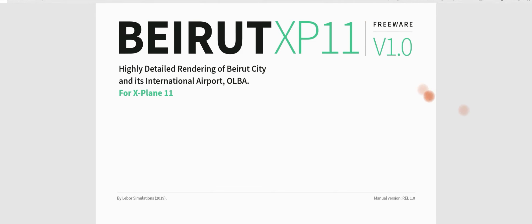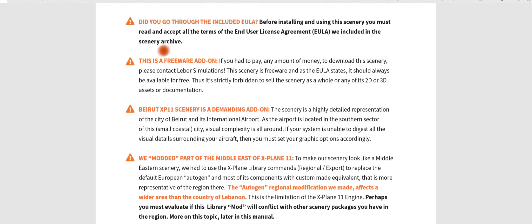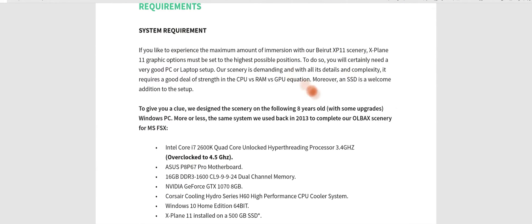Now this is freeware — I'm going to say that straight off. And you get this incredible manual that has all these different sections in it. It's got a practical section, a literature section, some very important information — stuff like whether you went through the included EULA, noting that this is a freeware add-on that mods part of the Middle East of XP 11. It's absolutely immense — this is one of the largest manuals I've seen for a freeware application.